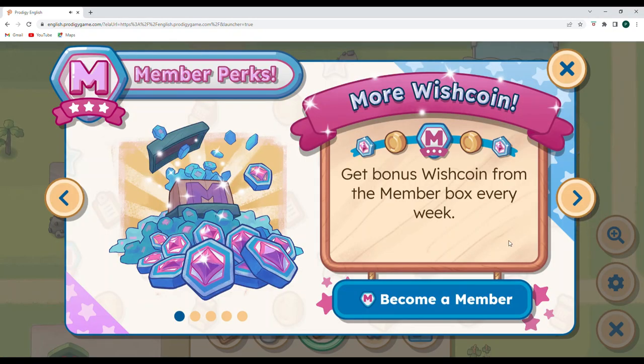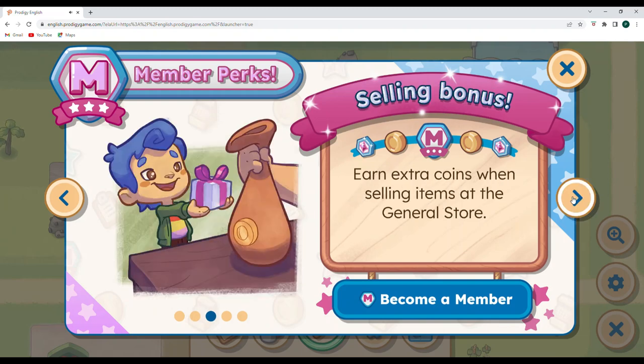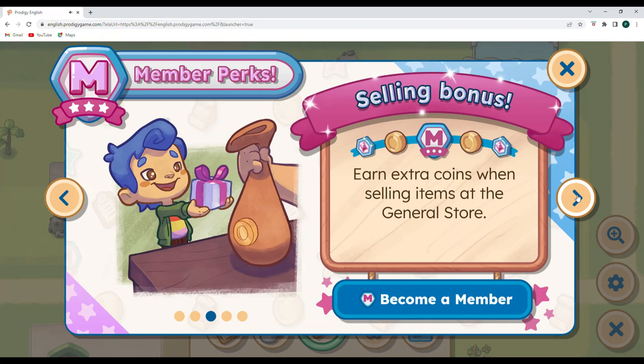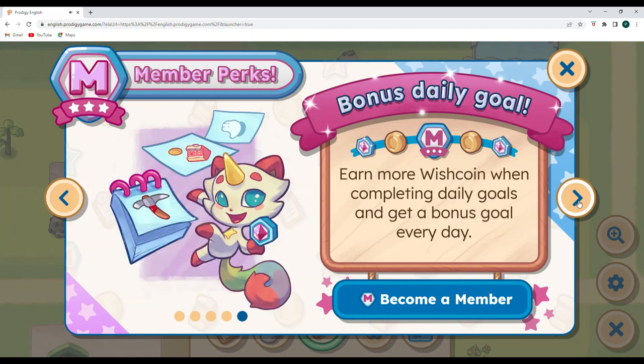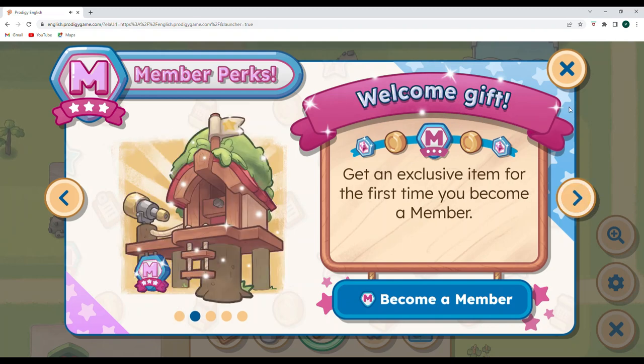First there is a member box, and so for members you could get more wish coins. Some of the perks are that you get an exclusive item for the first time you become a member. You earn extra coins when selling items at the general store, and extra items will be available each day at the general store and the clothing store. There's also one bonus daily goal, which will allow you to earn more wish coins each day, and a member box every week.